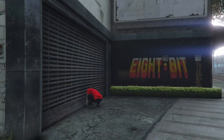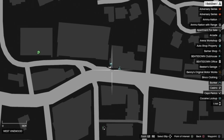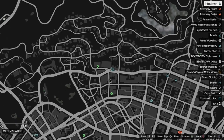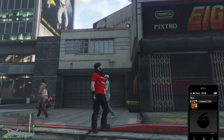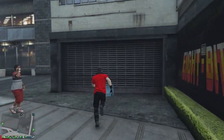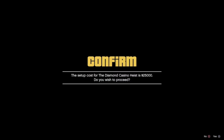The first thing you need to do is have the 8-bit arcade in West Vinewood. You then need to call up Ron, Simeon or Madrazo and then request a job. Make sure you have your Oppressor Mark II ready outside. Then you start the vault contents mission.